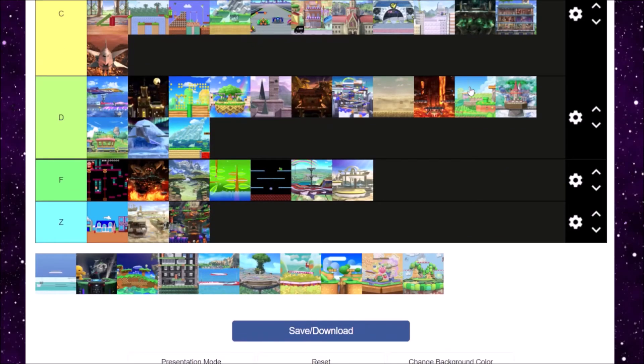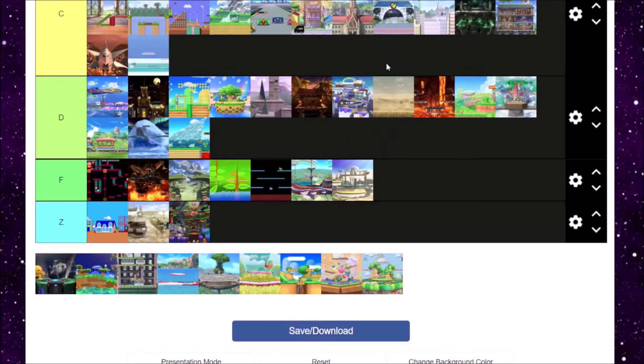Next is Wii Fit Studio from Wii Fit. I don't know what else to say — it's just a flat level with a bunch of moving platforms. There are some fitness tips — if you want to stay fit, you know, just Wii Fit. C tier.